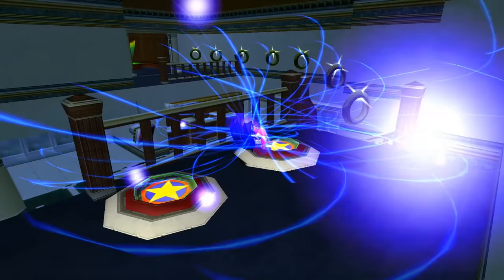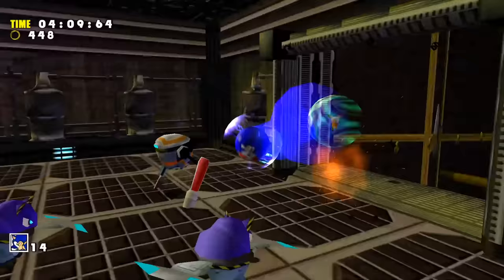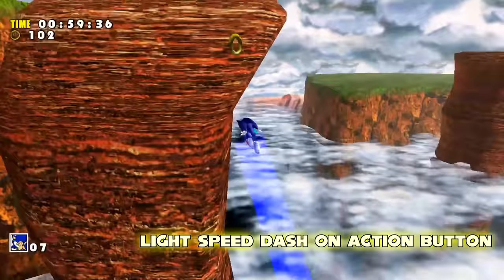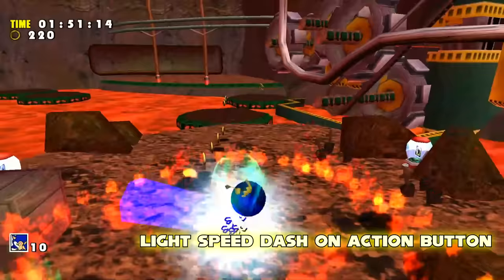The Lightspeed Dash in SA-1 required you to charge up first before you could whisk through a path of rings, so it tended to bring your flow through a level to a halt. The Lightspeed Dash on Action Button mod makes it so it's more easily accessible simply through hitting the action button in mid-jump, meaning not only are designated dash rings faster to whisk across, but now you have another movement option to use on any trail of rings, just like in SA-2.